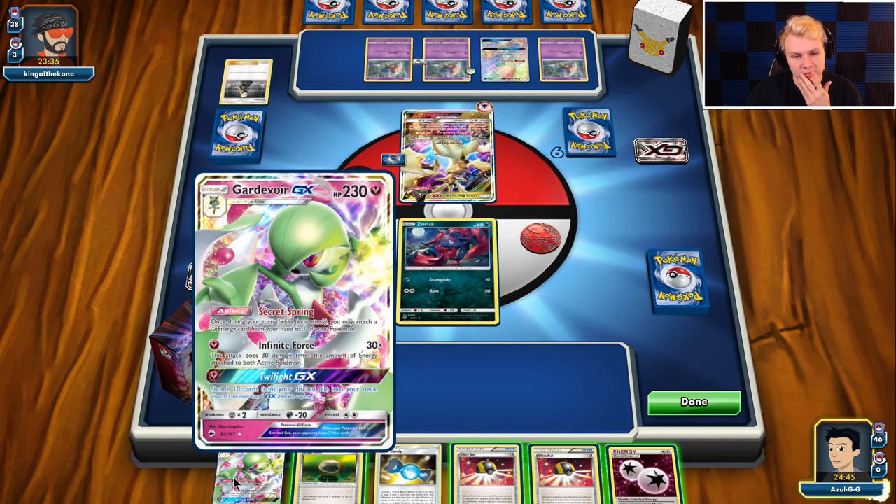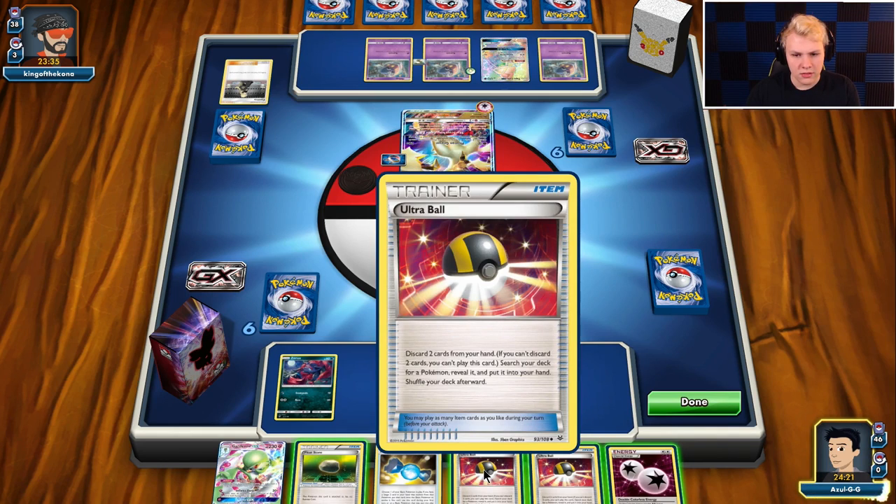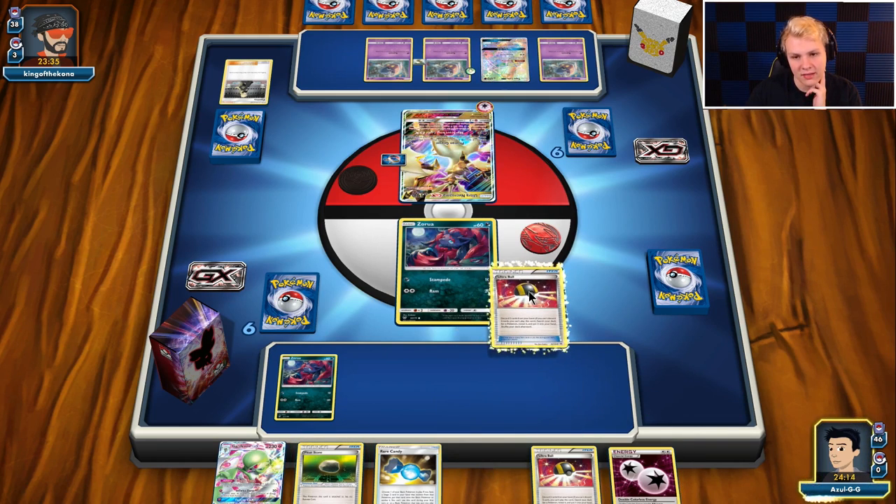I don't think there is a way to play around this. If we just had a raw Brigette in hand or Lele, we could definitely play around this, but now I don't think we can. I think we have to go Ultra Ball, discard Float Stone, and Ultra Ball Lele for Brigette — then we have the possibility to top deck out of it.